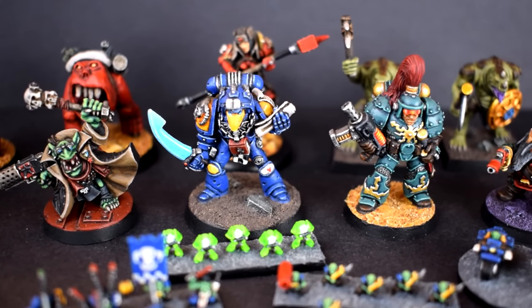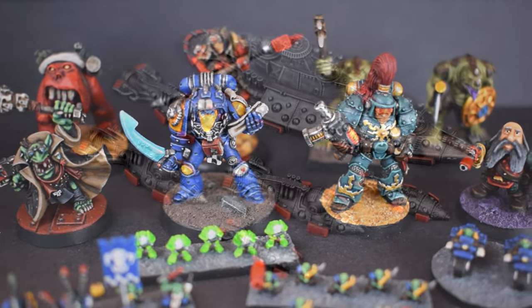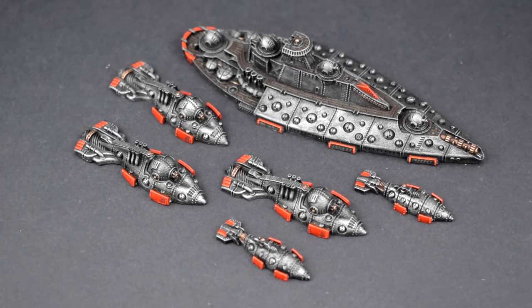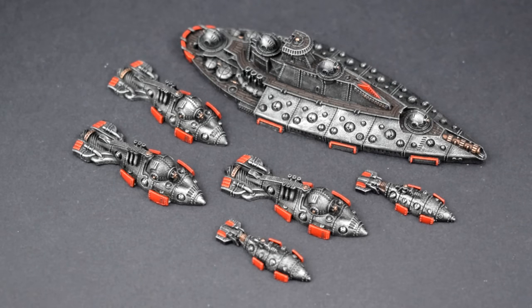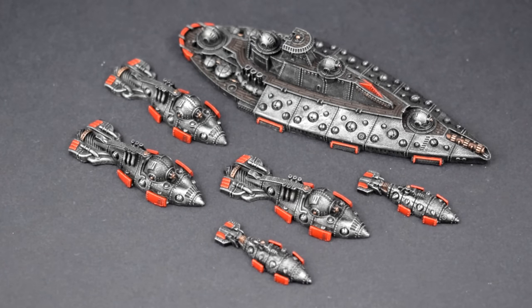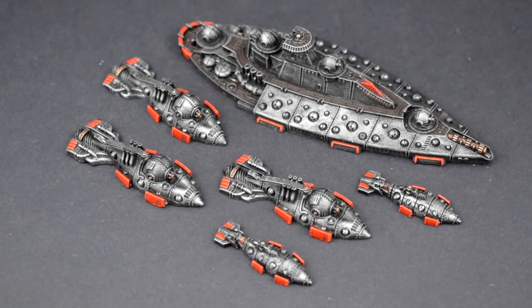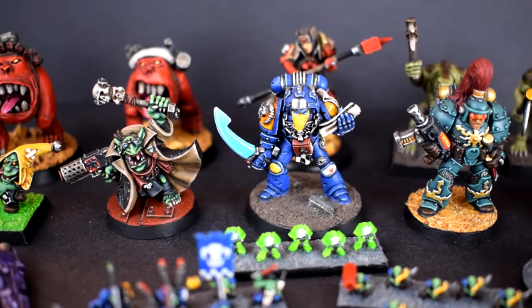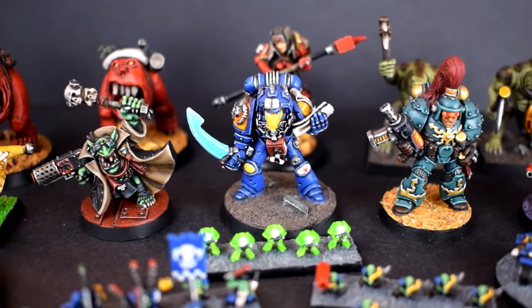Before we go any further, I would like to make a little correction to the last episode. In it I said the Dystopian Wars minis were sent in by Patrick when they were, in fact, sent in by Phil and Connor. Big apologies to the pair of you for that gaff — there's a lot of names flying around in these videos and I just got mixed up. Anyway, on with the episode proper. Let's look at some minis.